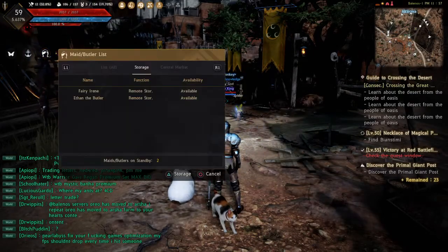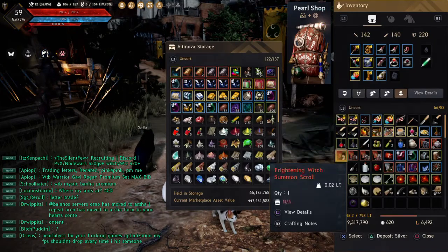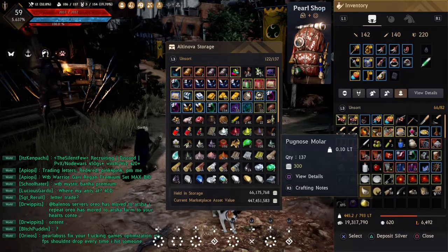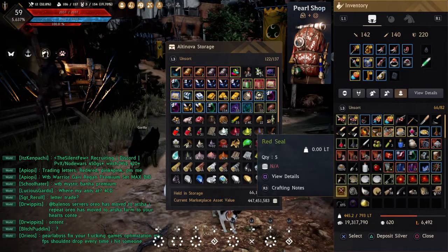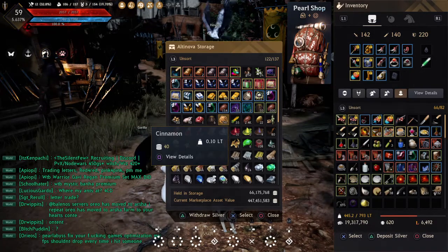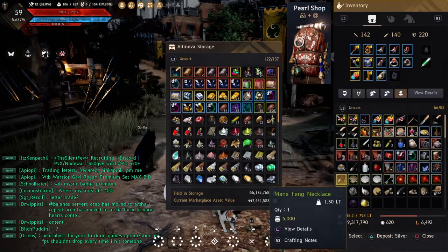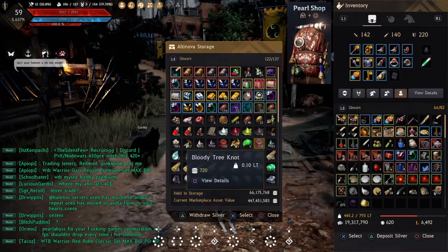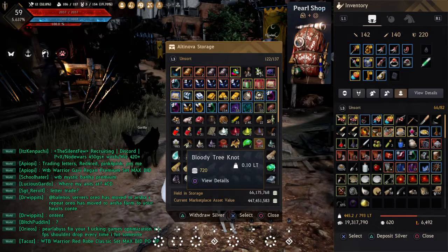To show you how storage maids work: press triangle to pull out a storage maid. Your use of the storage maid won't disappear just for pulling it out, so you can transfer one item from here to here. When you're transferring from your inventory to your storage, there's no set weight limit.